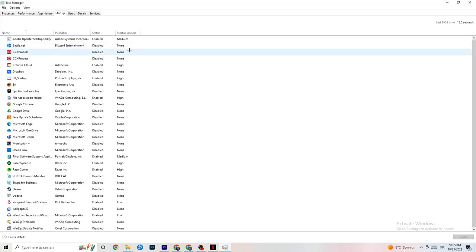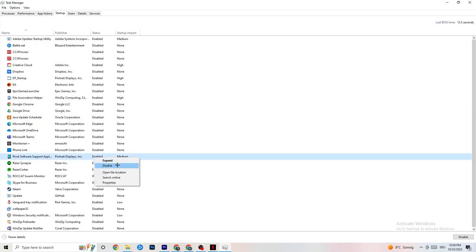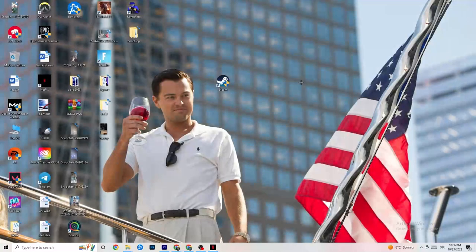Finally, go to the Startup tab in Task Manager. When your PC starts, a lot of apps launch automatically and run in the background, which reduces your overall performance. Right-click every app you don't want running in the background and click Disable. Do this for every unnecessary startup app to reduce your CPU and GPU usage. Once you're done, you can close Task Manager.